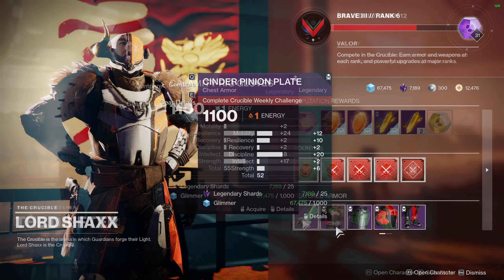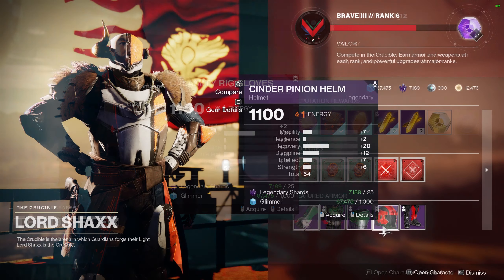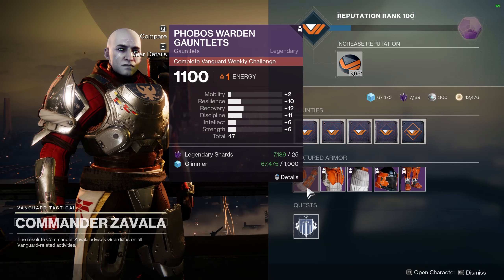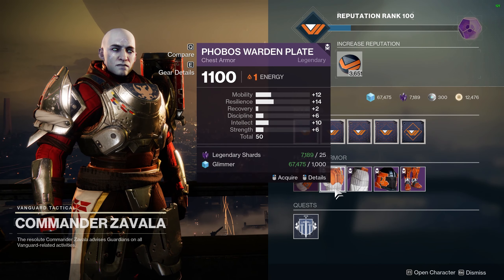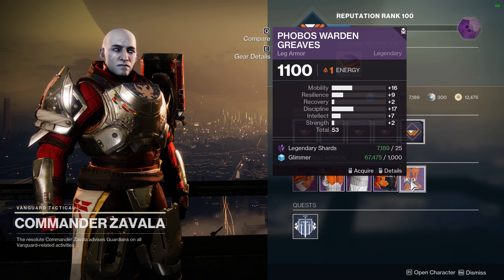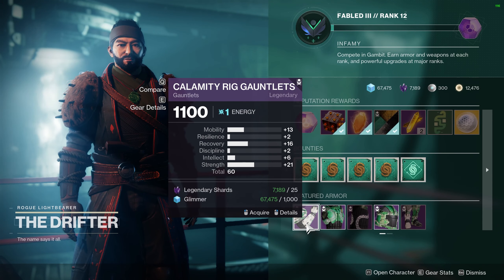The Drifter has some gauntlets with 24 resilience and 17 strength. This isn't amazing but if you're looking to build into resilience for PvP then you may want to grab this piece. The Drifter also has leg armor with 26 strength and 17 recovery — this piece would be geared for a melee focused build but not much else. Honestly, Warlocks have several good choices this week.